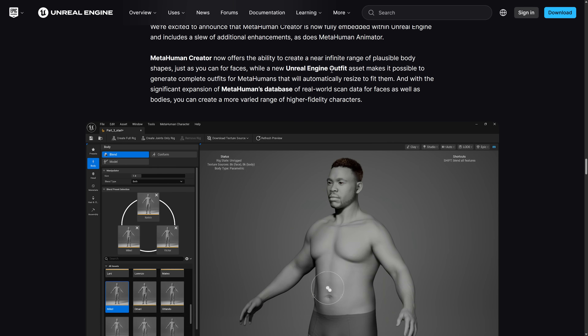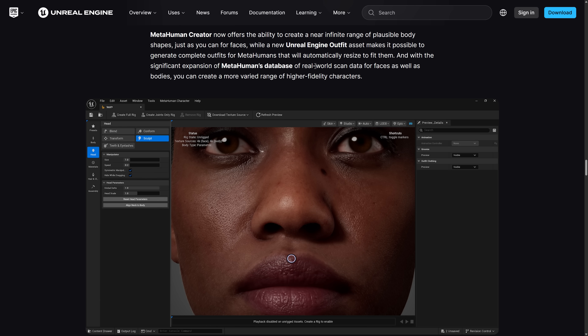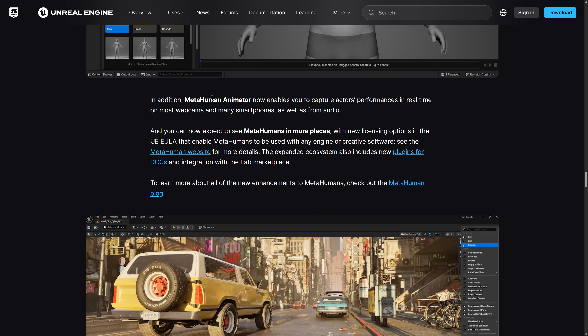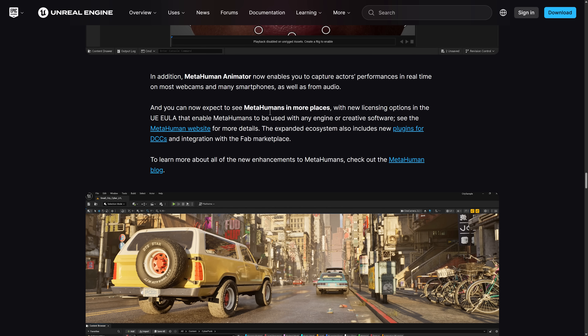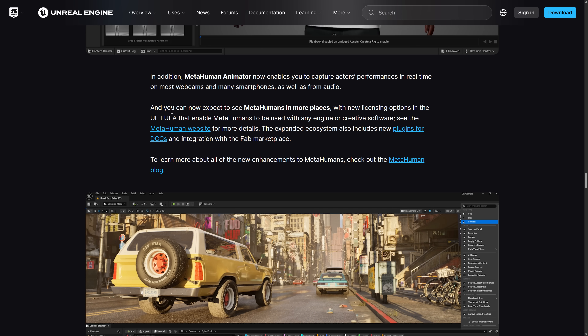The new Unreal Engine Outfit assets makes it possible to generate complete outfits that automatically resize with MetaHumans. There is also a significant expansion of the database of real-world scans of faces as well as bodies. MetaHuman Animator enables you to capture actors' performances in real time on most webcams and many smartphones, as well as from audio. They demonstrated this in the State of Unreal, showing someone doing real-time facial mocap — very impressive, just using a commercial webcam.